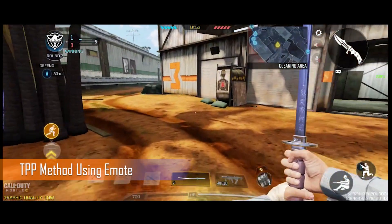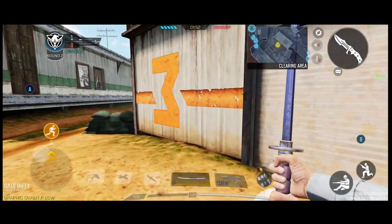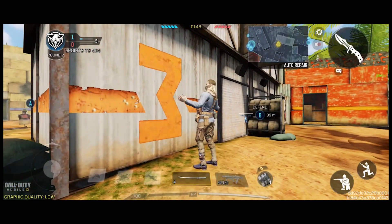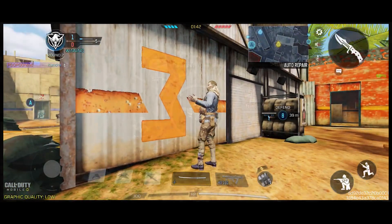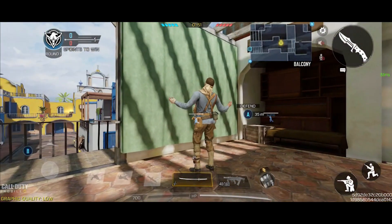With the help of TPP, you can check if anybody is using a sniper and avoid getting killed by them. Here's another example where I can see a hidden sniper through its flash.